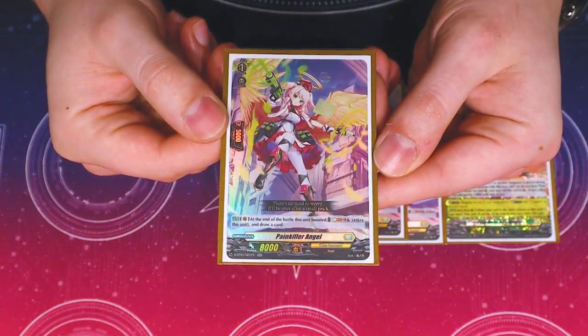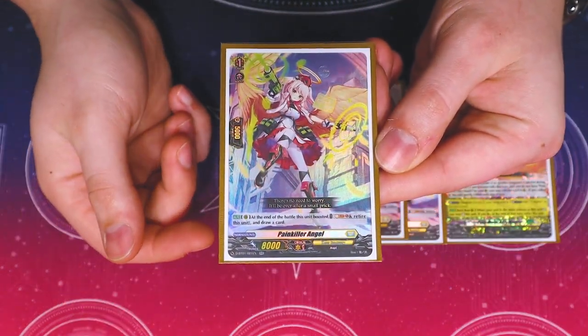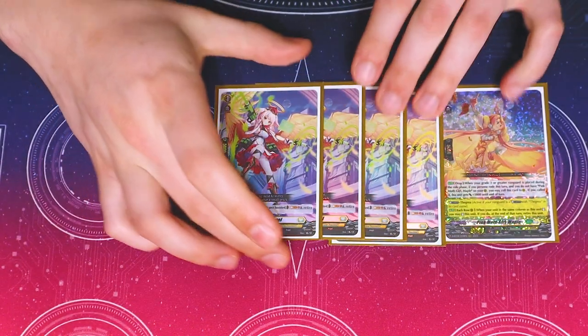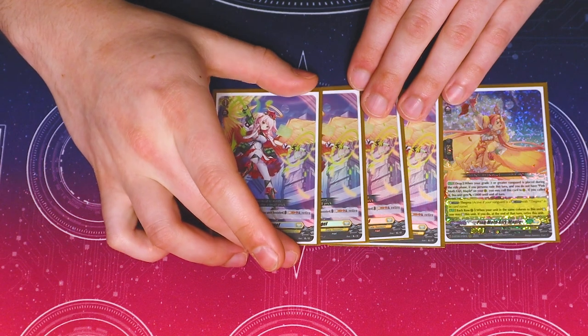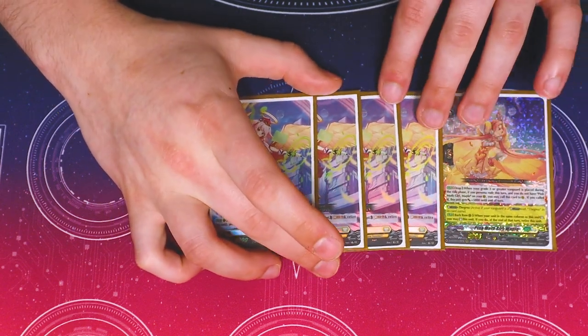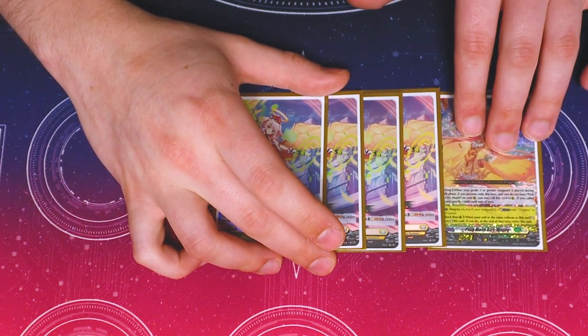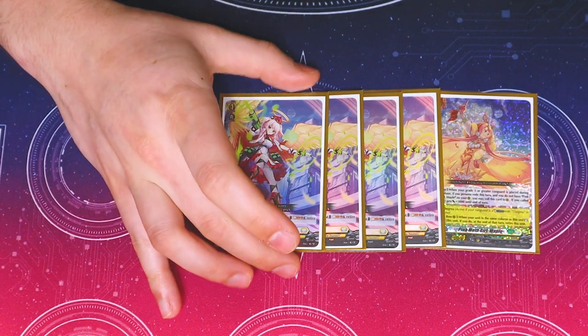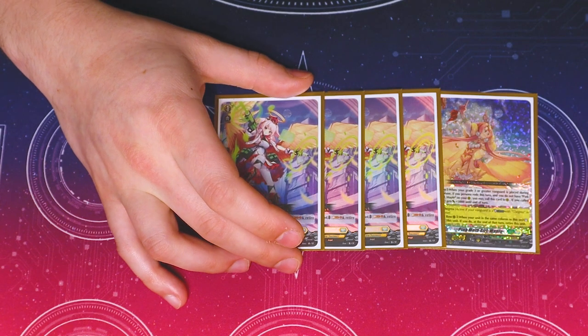Painkiller Angel is still sticking around for me. Painkiller is simple: in battle, cost last one, retire this unit, draw a card. I like it because we're constantly filling soul thanks to Drilling Angel. It's a good early game card — throw it down as a booster, hit for a big number, get a draw, and search for The Gray pieces. It's a solid grade one.